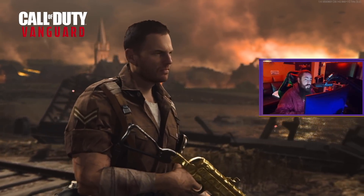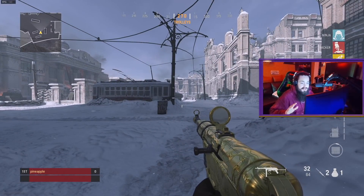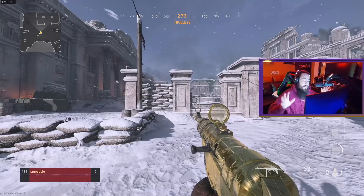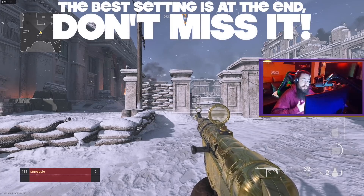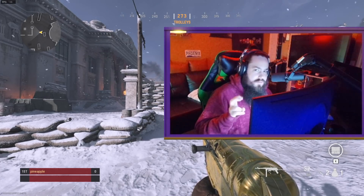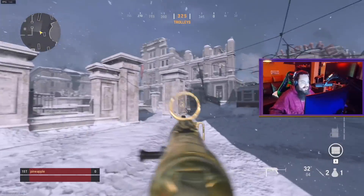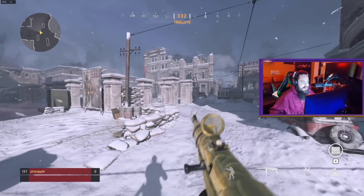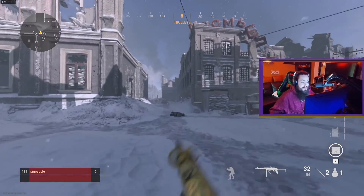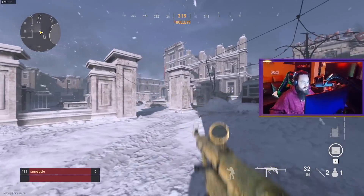We're in a private match with the gold MP40. I'm going to show you all my game-changing settings turned on, then turn all of them off and go through them one by one. I haven't changed any graphics quality settings — this is all quality-of-life features. This is how the game looks for most people. As I move my head it's kind of hard to see, and the camera movement and clunkiness — this is how the game ships. It's terrible.